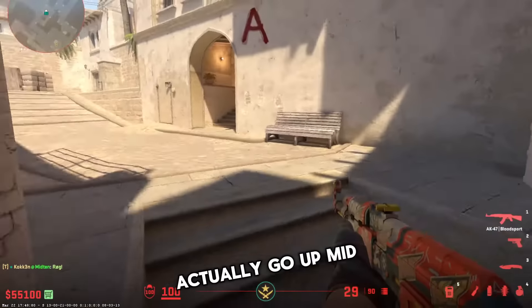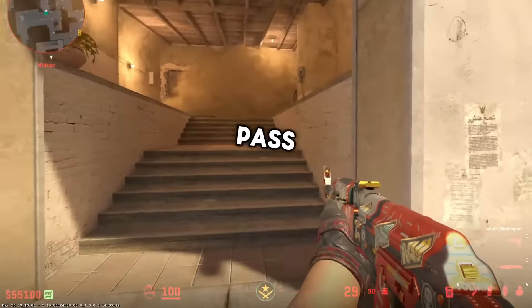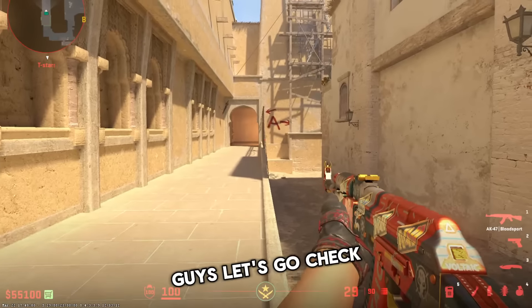So now you can actually go up mid — one of your teammates smoked window and you have mid control from underpass. Let's go!